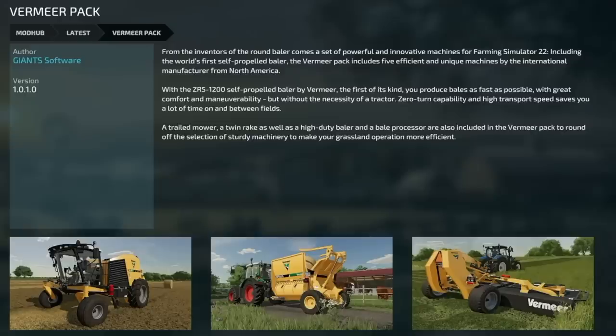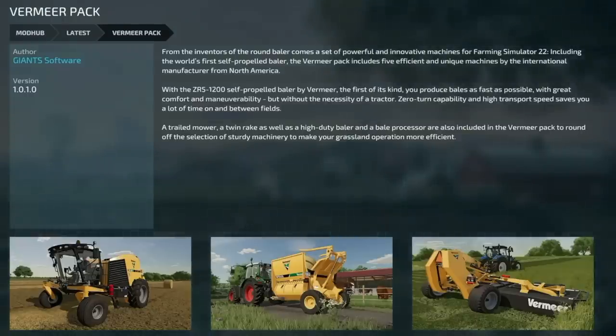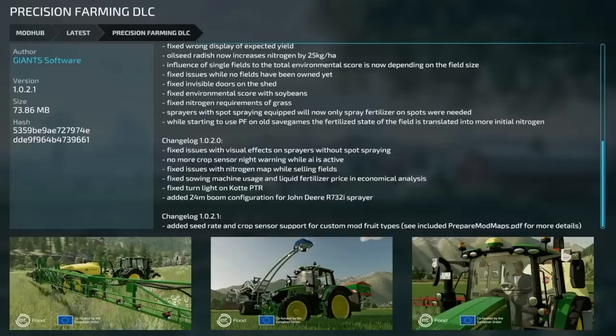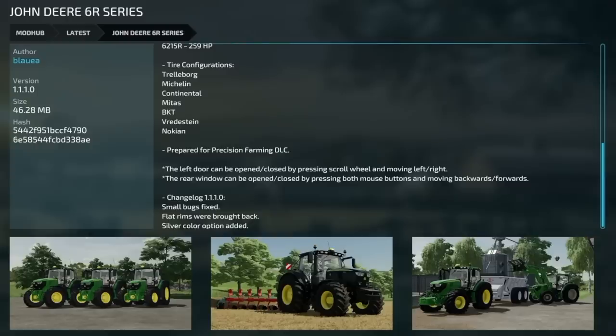Moving over to mod updates for all platforms, we start with a DLC update: the Vermeer Pack version 1.0.1. Fixes include key binding, bell counter reset for foldable balers or on console, removal of the Vicon Fanex 904 tedder from silenced missions, fixed bell counter reset and animations in multiplayer with more than two players, and showing the bell counter while in a trigger. Next, Precision Farming version 1.0.2.1 has added seed rate and crop sensor support for custom mod fruit types, and includes a 'prepare mod maps' PDF in the mod.